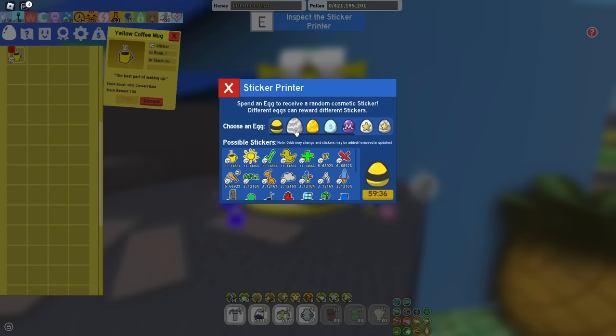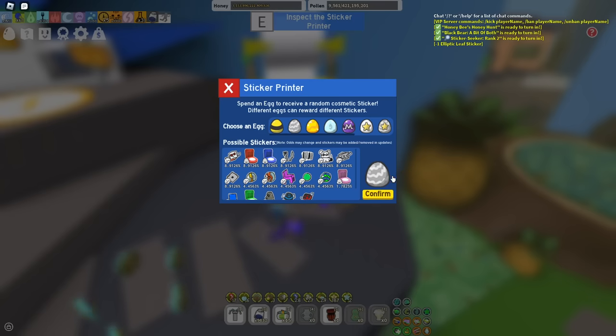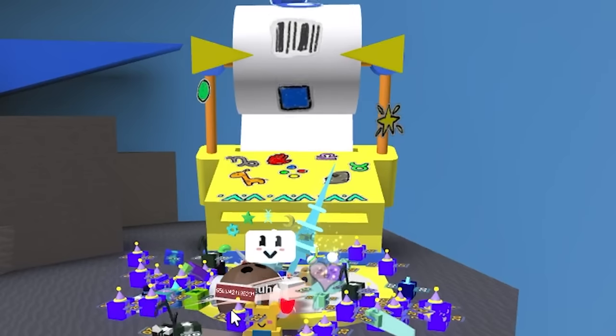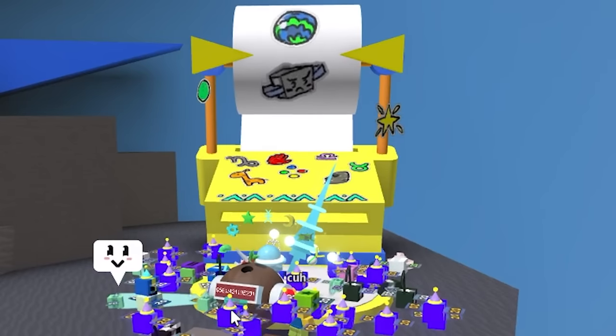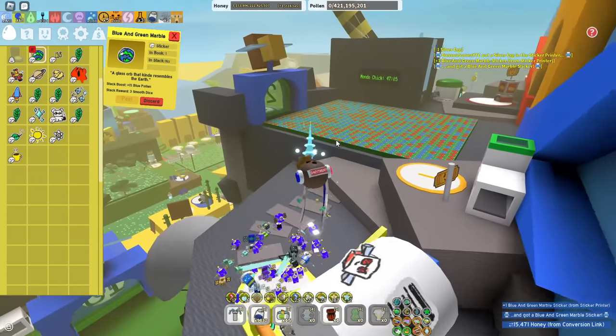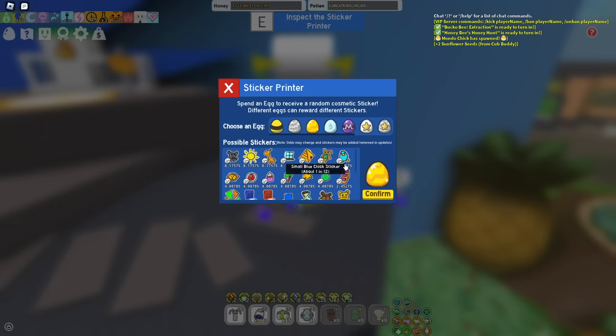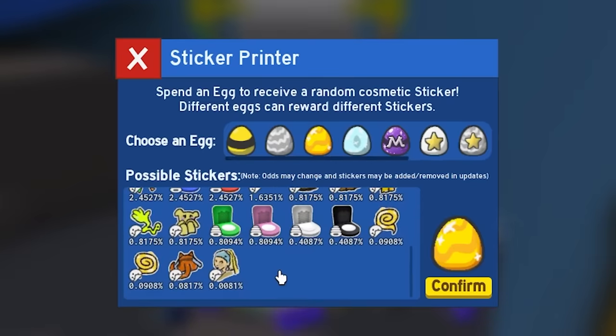Now let's donate the silver egg in three, two, one — boom! Please say something good, at least a hive color I didn't have. It gives me blue pollen — sure, that's not that bad. I'll take that, to be honest.